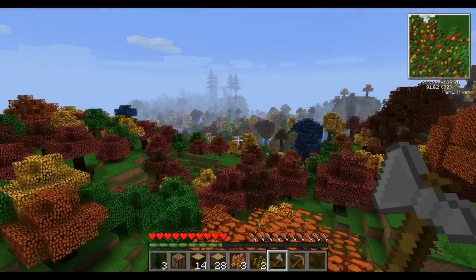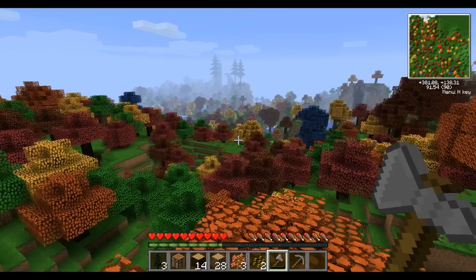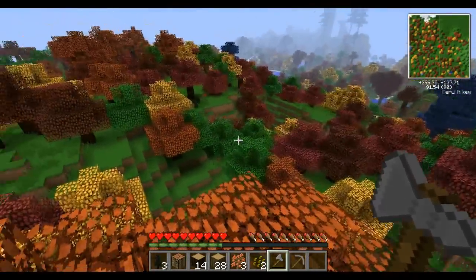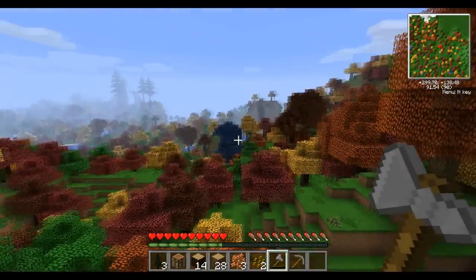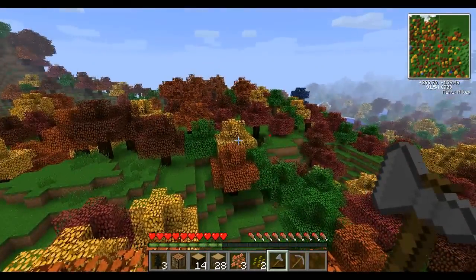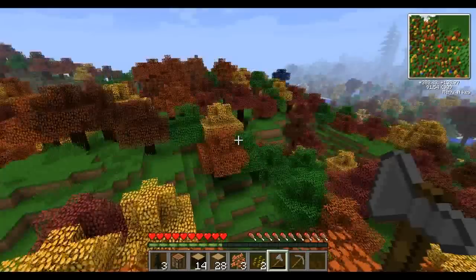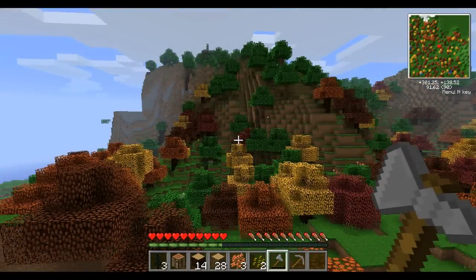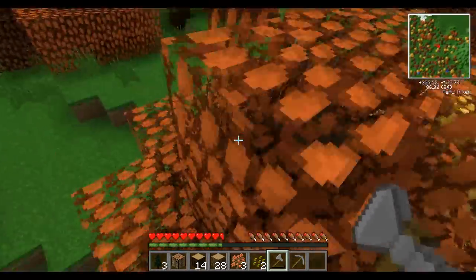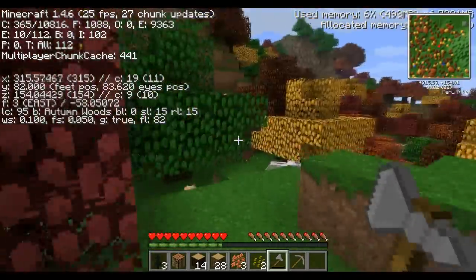I just wanted to show you this — isn't that beautiful? It's so much nicer than Minecraft's generation. The trees as well, it's so cool. You've got those little blue trees, red, orange, green, yellow — so many colours. And I think I've also found my place for my home, just around here. It's in a rainforest biome. Right now we're in autumn woods, so let's head over there.